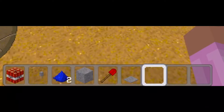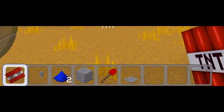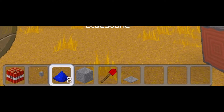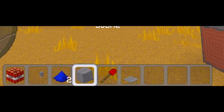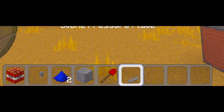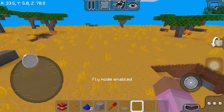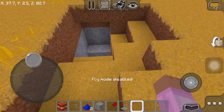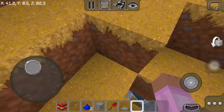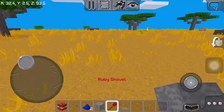Okay, so the materials you need are: TNT, lever, redstone wire, stone shovel, and pressure plate. Let's begin. In this video we're gonna make a TNT Trap, so let's start.